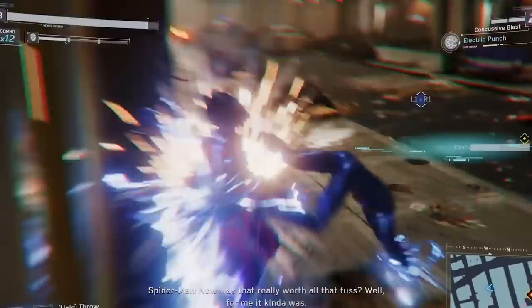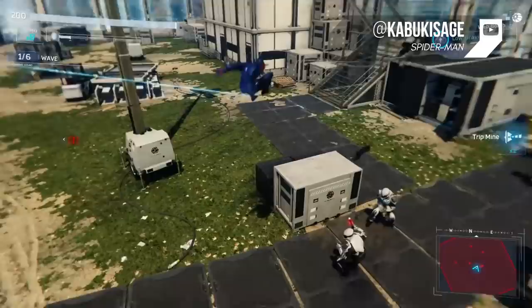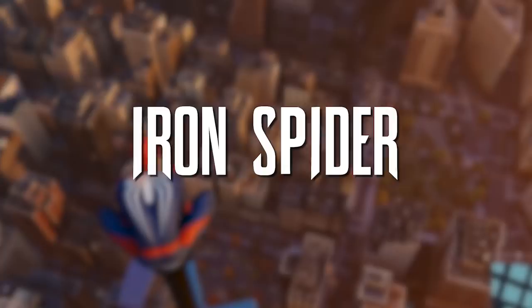The suit's talons are especially striking, and they're perfect for slicing and dicing your way through New York's thugs. This is the suit of choice for those who love to get aerial, as Miguel's suit comes equipped with some high-flying fun. The low gravity power lets you slowly descend in air, allowing you to rack up more sweet combos.